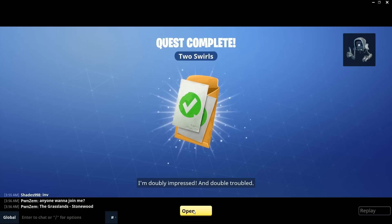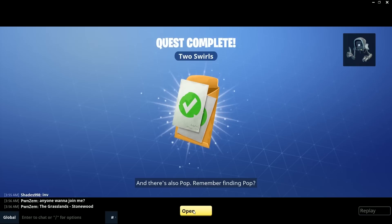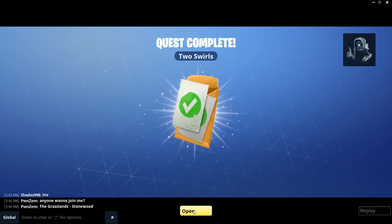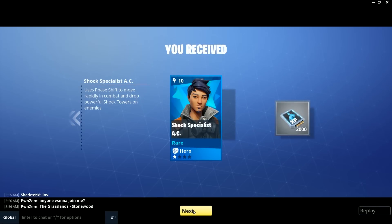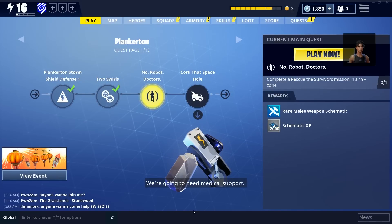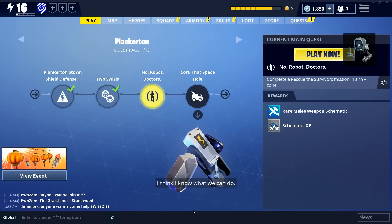Two swirls completed — double impressed and double troubled, exactly how it should be! This was a really amazing mission to complete in Plankerton, because reaching Plankerton is a bit of a milestone: you get the new second-tier evolution skill tree. But what really one-ups it is starting to get rare hero rewards, two atlases, ten evolution materials including pure drops of rain and lightning in a bottle. The mission reward amounts are completely different here, and there's a rare melee weapon schematic as well.